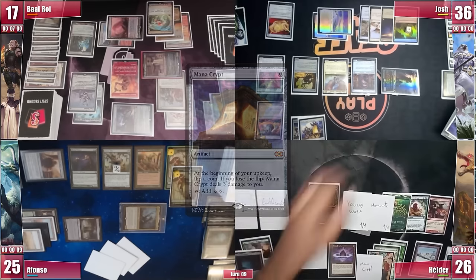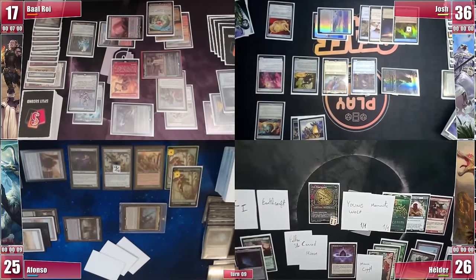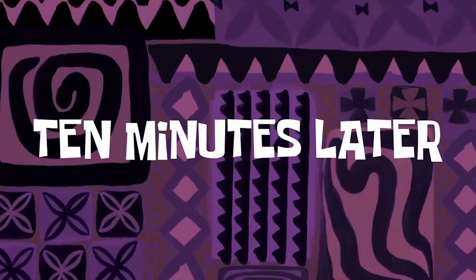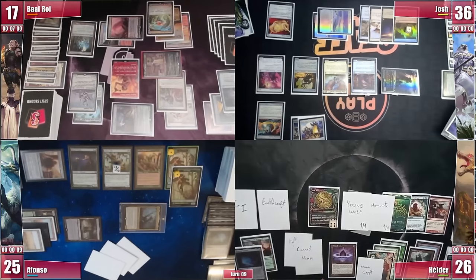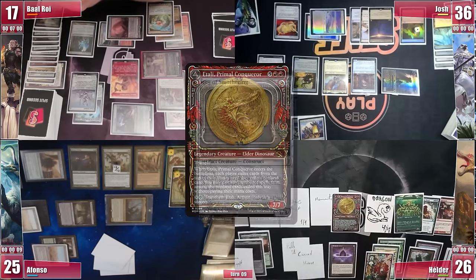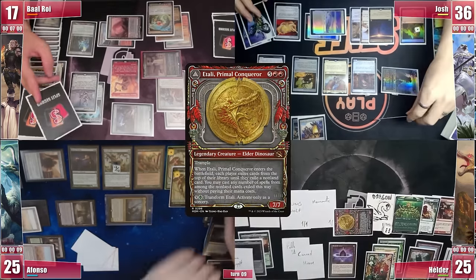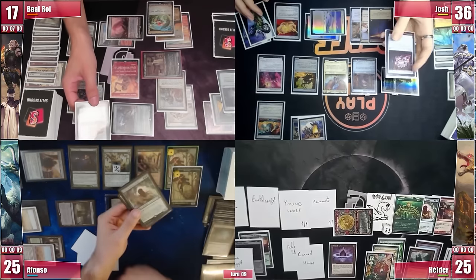Elder untaps and takes no damage from the Crypt. He plays a Command Tower and starts counting his mana. Eventually they realize he wants to do a huge Finale of Devastation to kill the table, but he is short on evasive creatures, with just a single trampling Itali. After a huge political moment, they convince Elder that he should use his political bullet — Finale — to at least kill 2 players. So he eventually casts his other Itali from the Command Zone. Ragavan's slathering triggers, and Itali enters play, but all 4 cards revealed are uncastable due to the Phyrexian Sensor, so he just proceeds to combat.